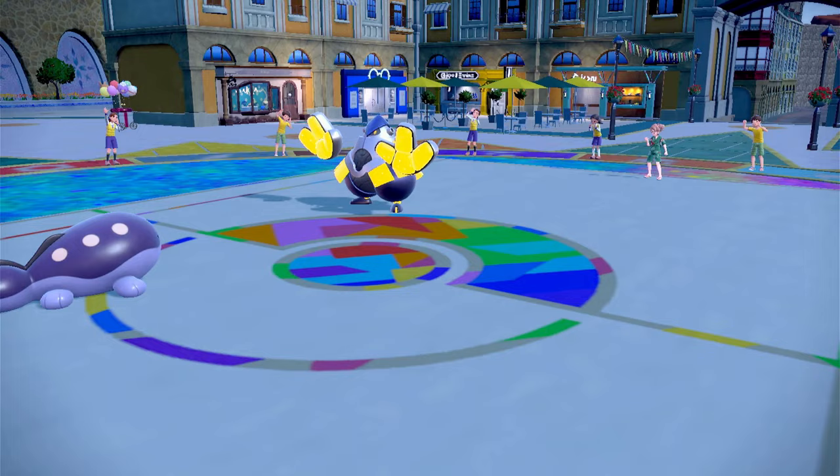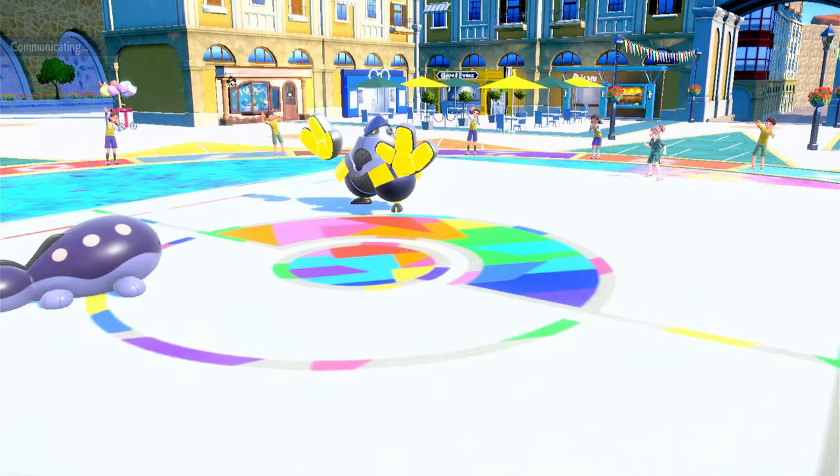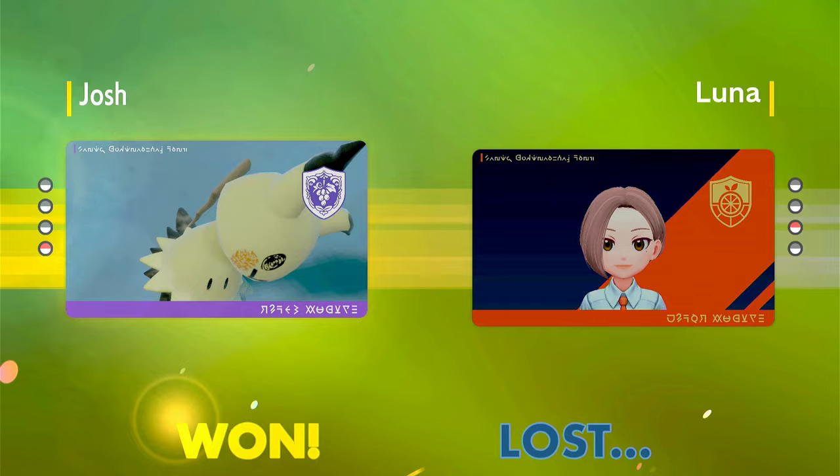We use Yawn onto Iron Hands. They forfeit. Clodsire MVP — Clodsire is actually the MVP. You don't see enough of Clodsire in PvP. It is too good.